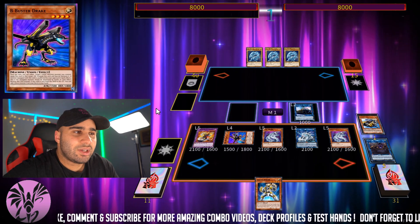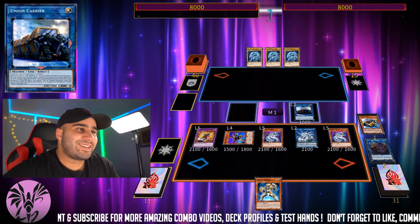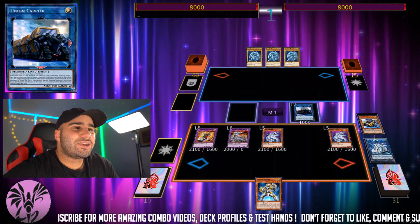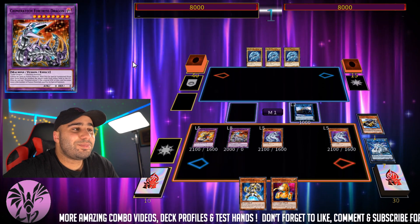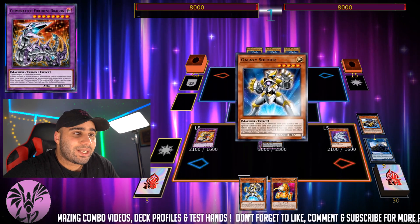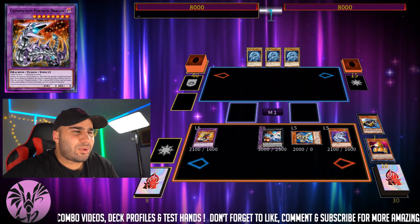You can't just equip Buster Drake because it won't special summon itself — that's because of Union Carrier's drawback. Contact fusing yourself is just the best part about this combo, I love it so much. You get a level eight vanilla monster, but you make Harbinger after that, and that's exactly what we're going to do.